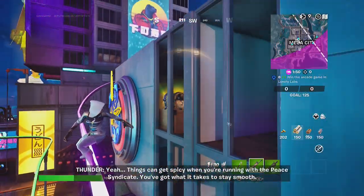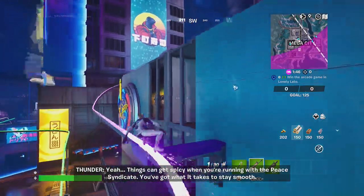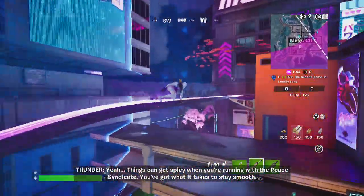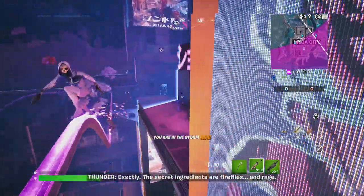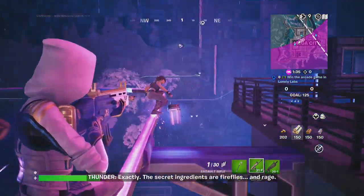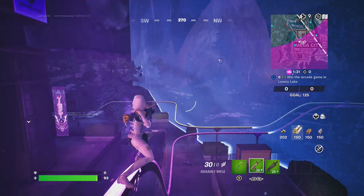Alright, good job Goblin Griff. Let's move on to the next quest. These grind rails are really fun. Remember, he is in Team Rumble. There's somebody there — the secret ingredients are fireflies and rage. Let's move on to the next quest.